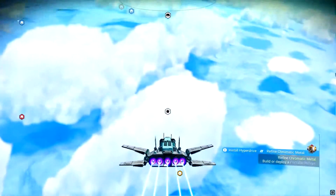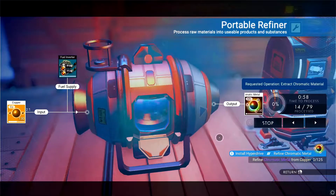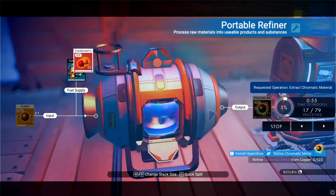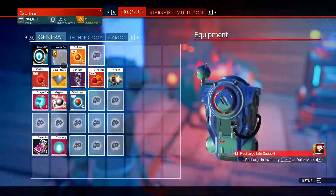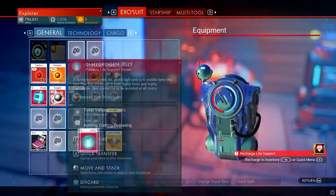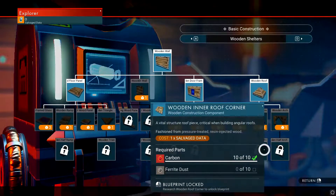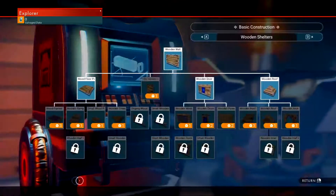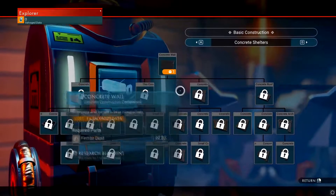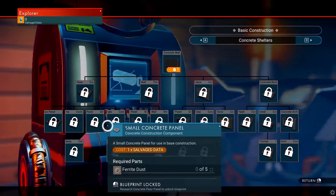It's pretty sick — we got some good stuff. Now we're gonna refine this and wrap up the video. We'll have about 204 copper, which is solid. We have a lot of carbon too. My next goal is to build some more structures — maybe concrete, but that's going to require a lot of ferrite dust. I see some power door blueprints — that's pretty cool, I'll take some of that.